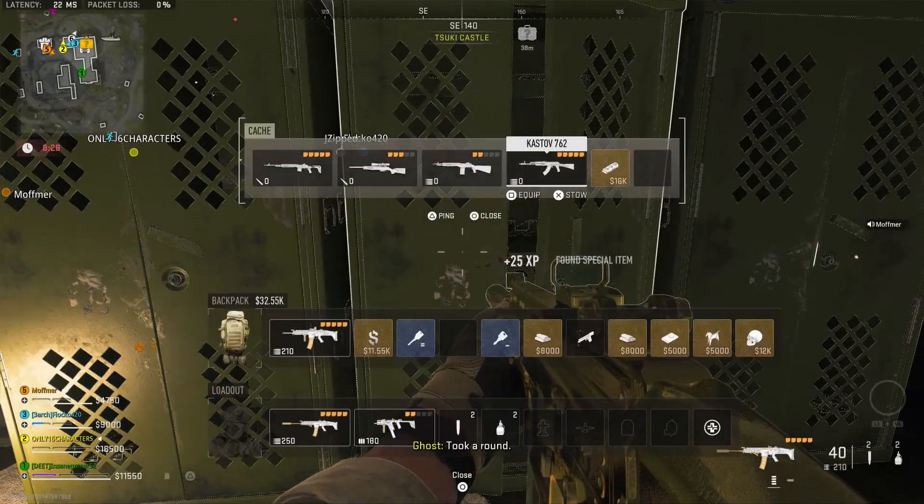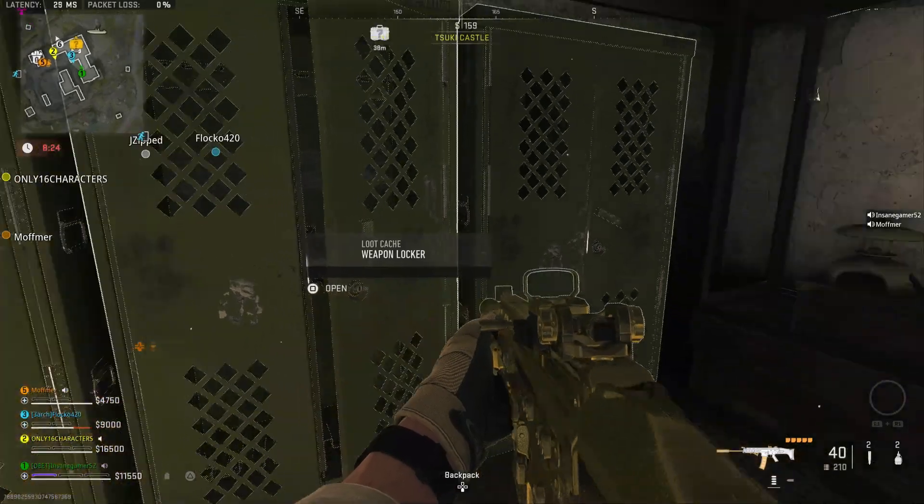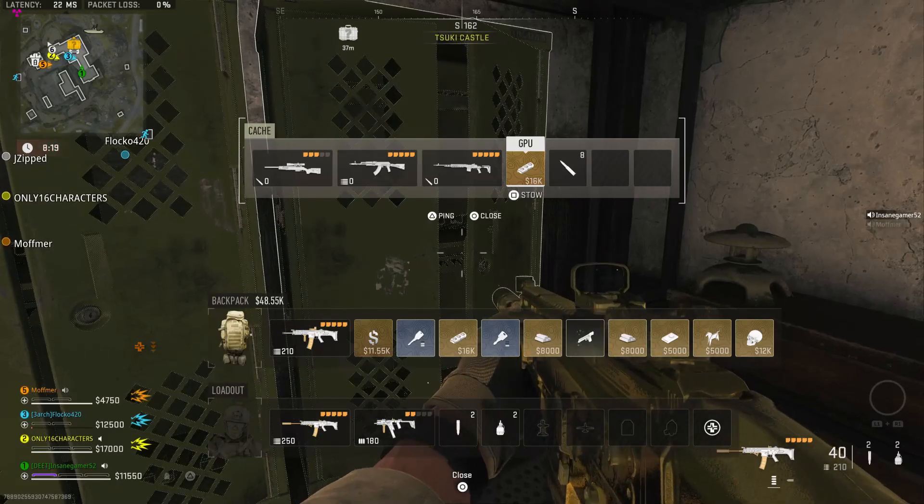Open them up and you will get some guns loaded with attachments and a guaranteed GPU! As of right now, there is no surefire way to get this key, so you just have to find it by looting around the map and killing HVTs.